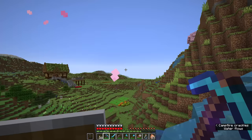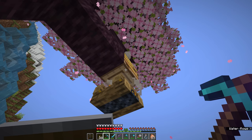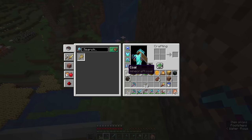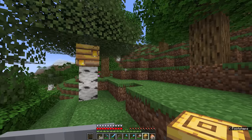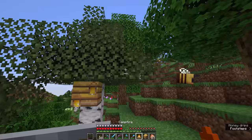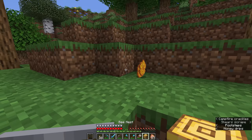If a bee nest appears deserted — no buzzing, no bees around — it may be that the bees had trouble pathfinding back to it. Using a silk touch axe (or pickaxe), you can break the nest and pick it up to relocate it. Bee nests are a pretty block with a nice side texture. If you find bees that can't make it back to their nest, you can place the nest nearby and they can claim it as their own. We can also breed bees to increase the population and populate additional nests.